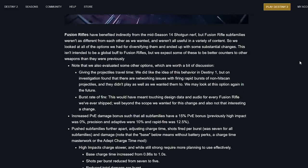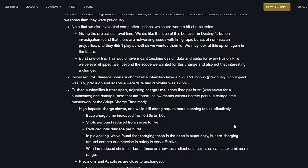Fusion rifles benefited indirectly from the mid-Season 14 shotgun nerf, but fusion rifle sub-families weren't as different from each other as intended and weren't all useful in a variety of content. On investigation, networking issues with rapid-fire bursts of non-hit-scan projectiles ruled out one option. High impacts charge slower, will still require planning to use effectively — increased charge time, shots reduced, overall damage per burst reduced. Charging in the open is super risky but pre-charging around corners is very effective. All fusion rifles now have a 15% PvE damage bonus.